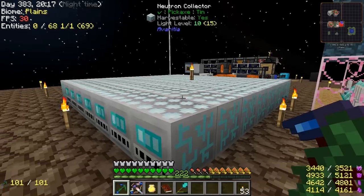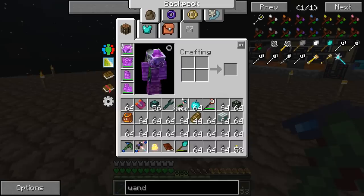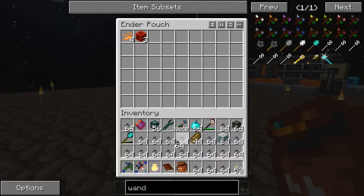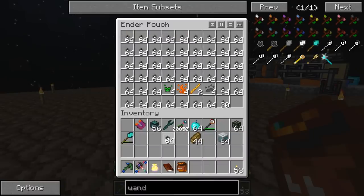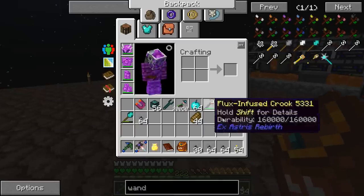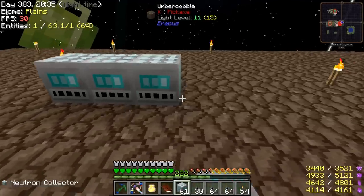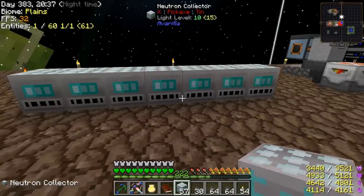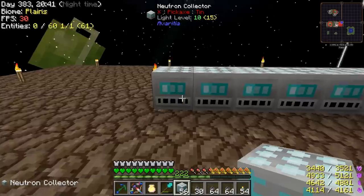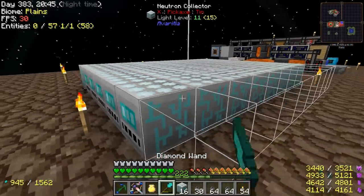We're up to our second harvest of neutrons here, so let's break these. Little baby tiny piles of neutrons — gotta love it. I think that's gonna bring us up to about a hundred neutron ingots in total; I think we need 200 or a little bit more. We're getting close with that for the wand of animation. I'm going to try to build a few more of these today — we only got 64 and I'd like at least double that.